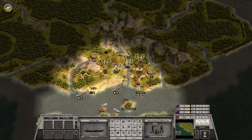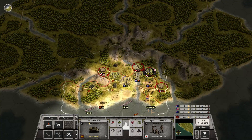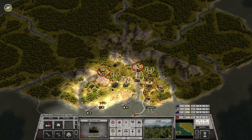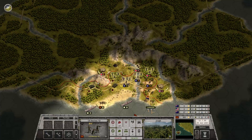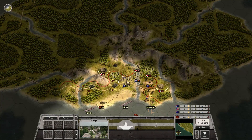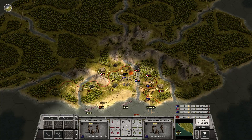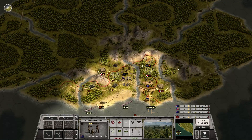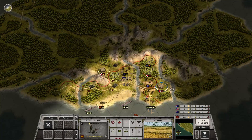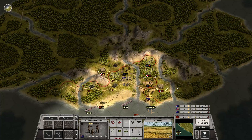Down here. Artillery will fire on their artillery. Start chiming down that one. And the artillery is gone. Take another free shot on this one, and give it another go.